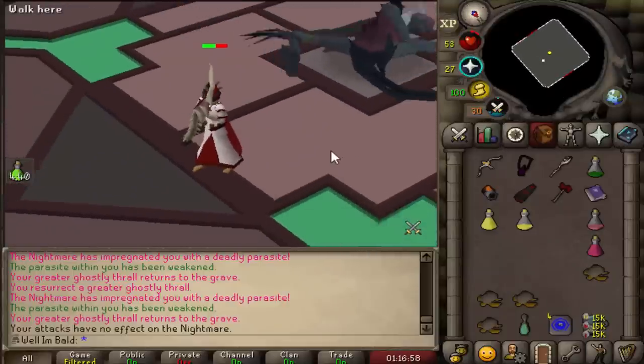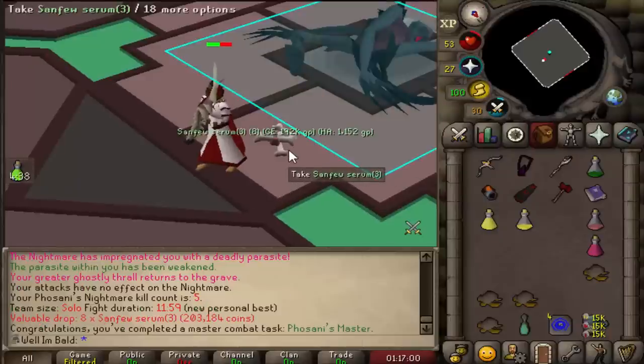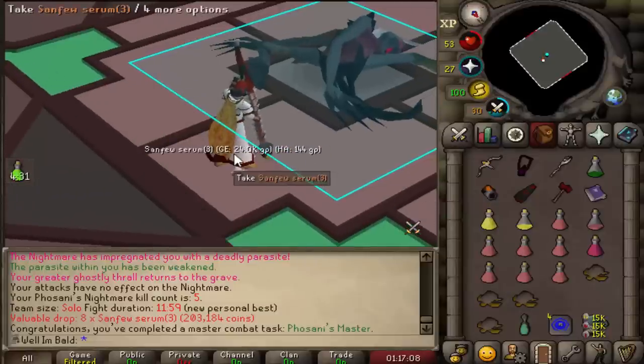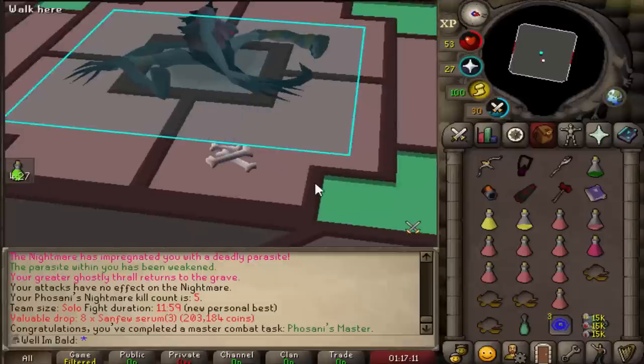Alright, 5 kill count! I won't do that scream anymore — that's kind of cringe. A lot of people get really upset when I scream Sanfew Serum. That is 5 kill count and our PB — we shaved like another minute off, man. Look at those supplies.